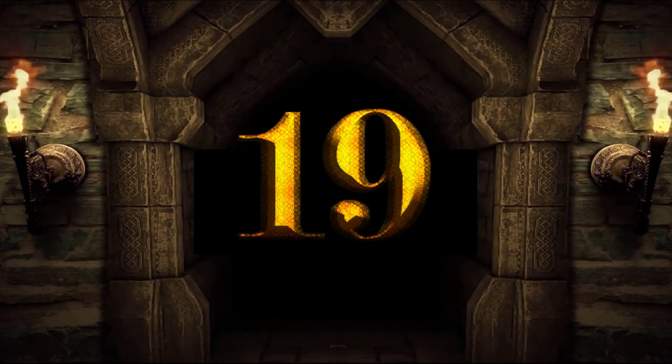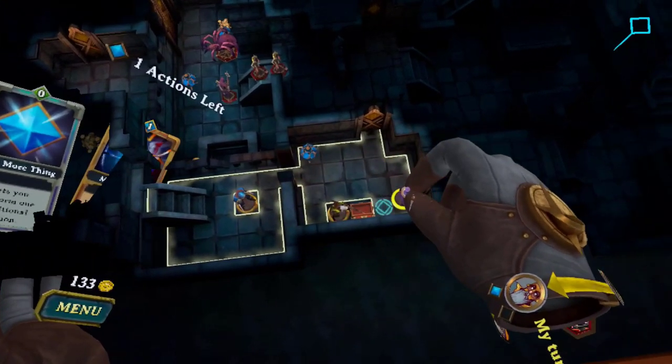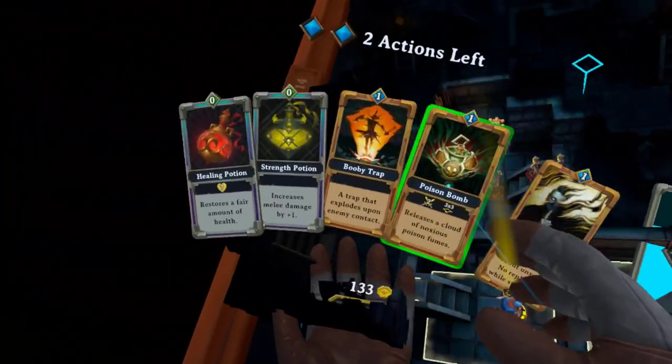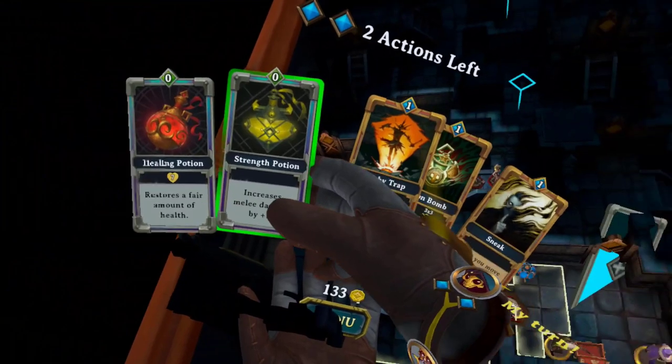Number 19. Strength potions also seem to give you more powerful ranged attacks as well as melee attacks. On the card it says the strength potion is only for melee, but it does seem to increase the power of both your mage and your archer in their ranged attacks and spells.